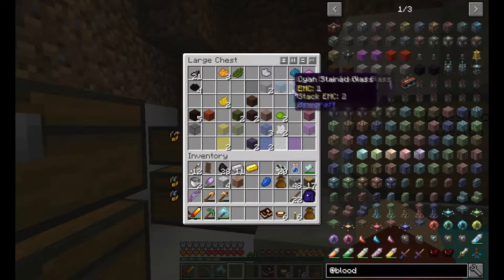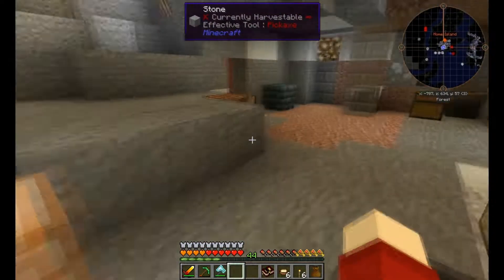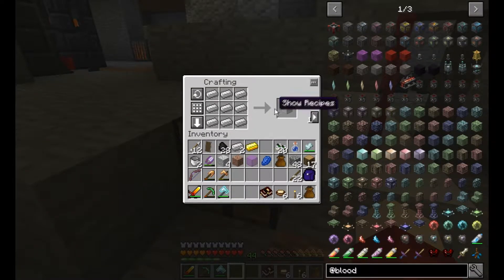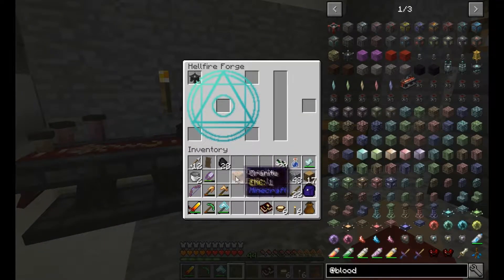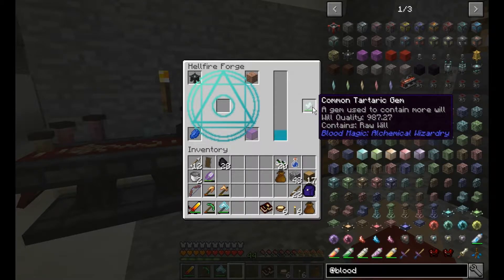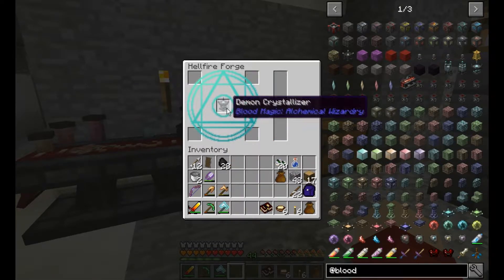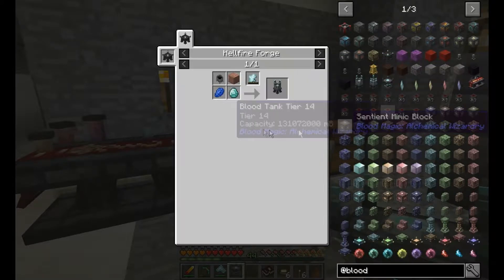We need any block of glass, so let's take the magenta glass. First we need to craft the hellfire forge, then we put that in along with the stone, the lapis, the glass, and our gem — and this should make us our crystallizer. That used up a hundred will.